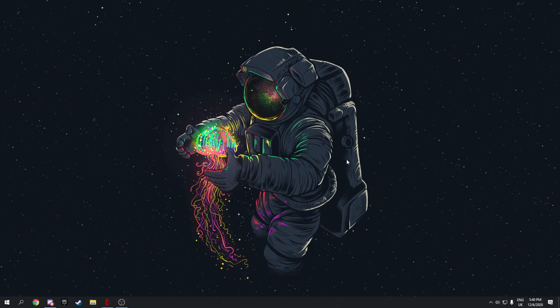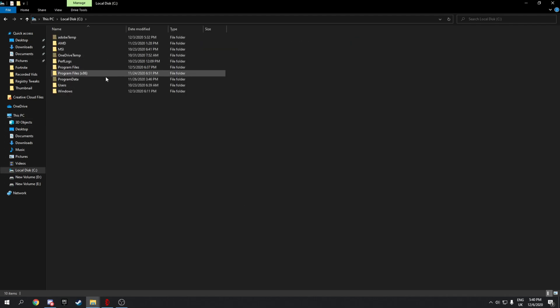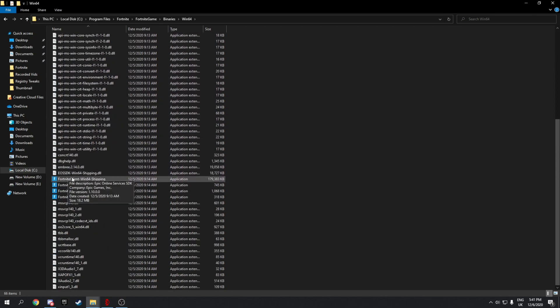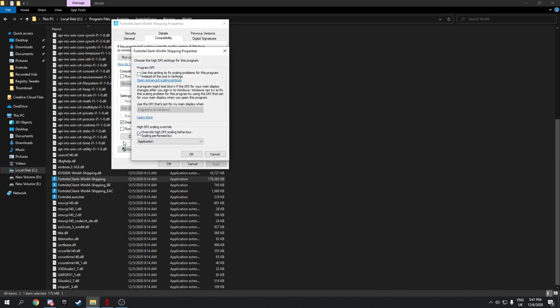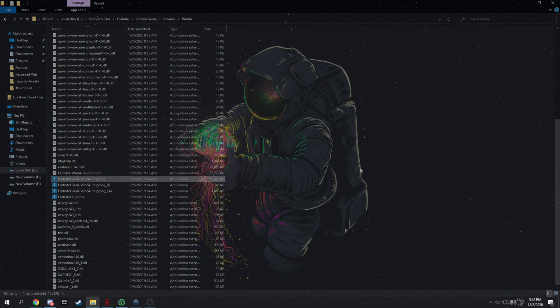To further fix stutters, open File Explorer, navigate to your Fortnite folder > FortniteGame > Binaries > Win64, right-click FortniteClient-Win64-Shipping, and select Properties. Go to the Compatibility tab, check 'Disable fullscreen optimizations', then click 'Change high DPI settings' and check 'Override high DPI scaling behavior'. Click OK to confirm.